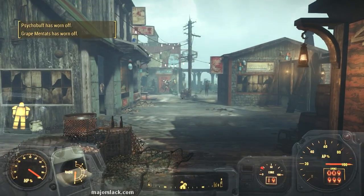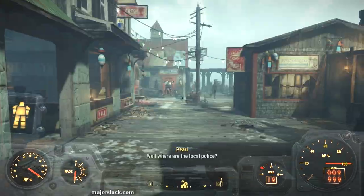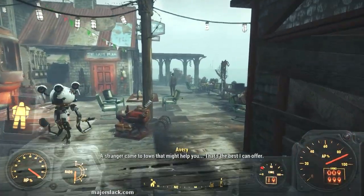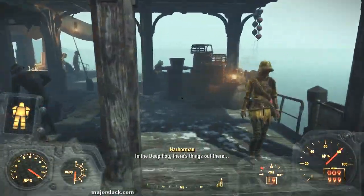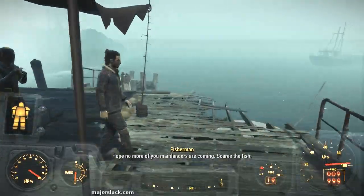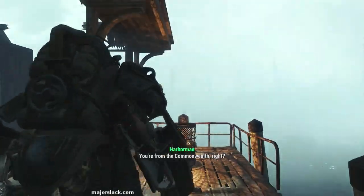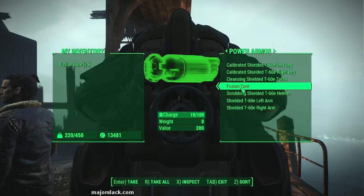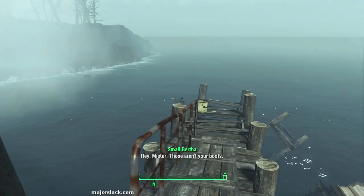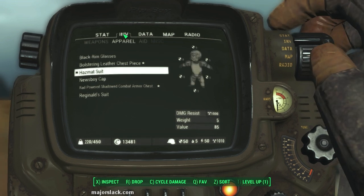Let's check the map — we have a new marker just north of Far Harbor: Longfellow's cabin. Let's go check it out. Fast travel back to Far Harbor. The easiest way to get there is to swim across the bay. You could go around, but swimming across is quicker. Even if you've got power armor, get out of it — as long as there's no fusion core in it, nobody will jack your power armor.